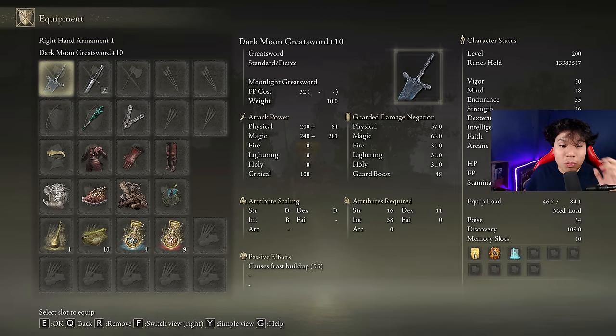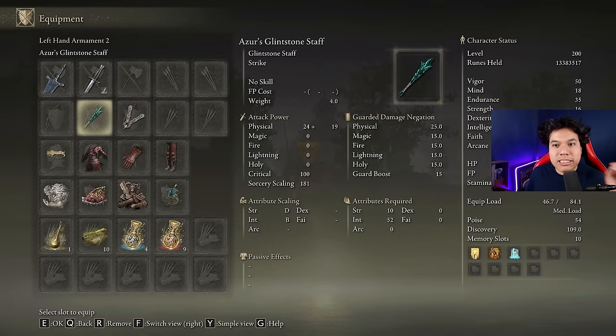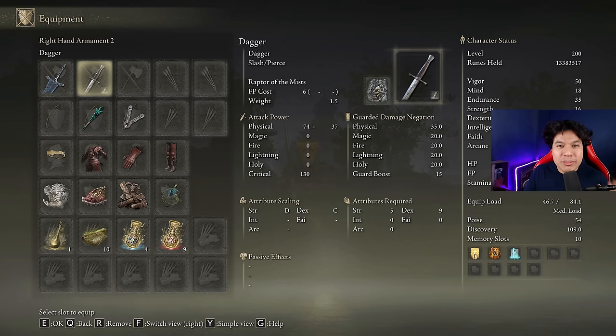We are going to be using the Darkmoon Greatsword at plus 10, and in the offhand we have a catalyst to cast our buffs. To cast our sorceries as fast as possible we are going to use the Azur's Glintstone Staff, but if you don't have it you can use any other you want. The only reason I'm using this staff is because it's the fastest to cast spells, but the difference will not be that high if you use any other staff. It's very probable that you are not going to need the Raptor's Black Feathers Ash of War, but just in case, use it on any weapon to be able to dodge the Malenia AoE attack.